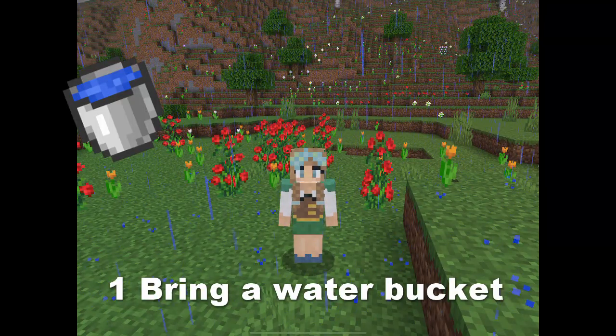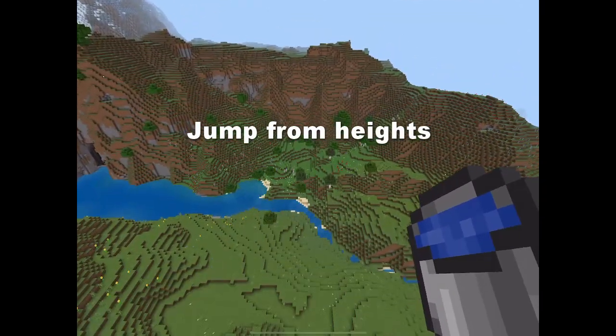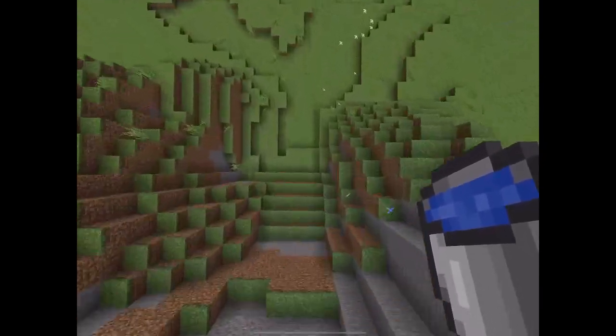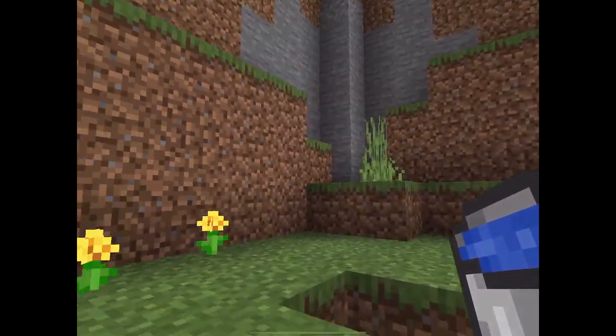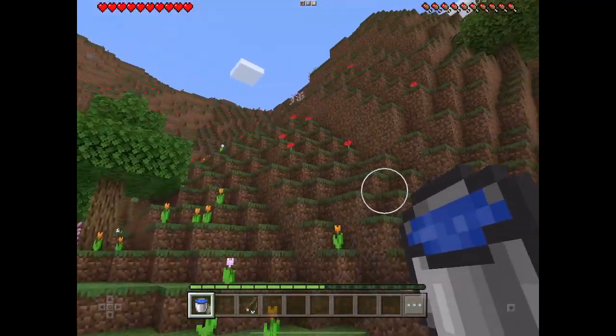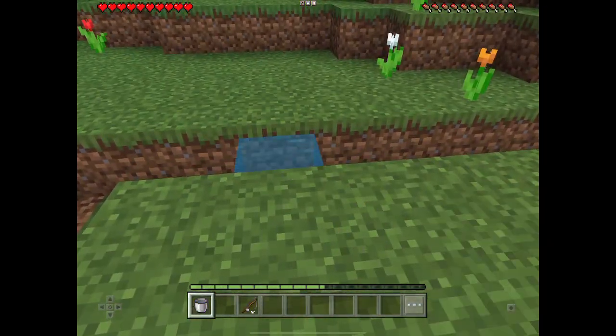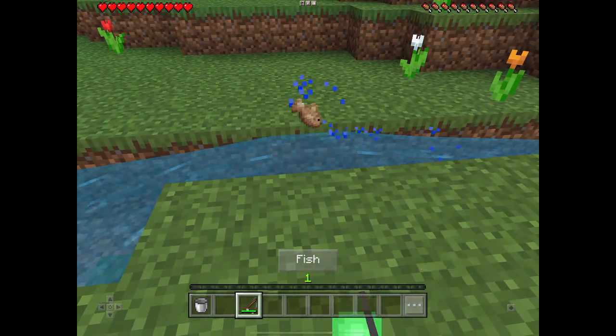Number 1: Always bring a water bucket. Firstly, it saves you from fall damage when jumping off from high places. Wheeeee! And just like so, I'm safe. Secondly, it's an infinite food source on the go. When you've got no water around you, just place down the water and fish. After a few seconds, you get food.